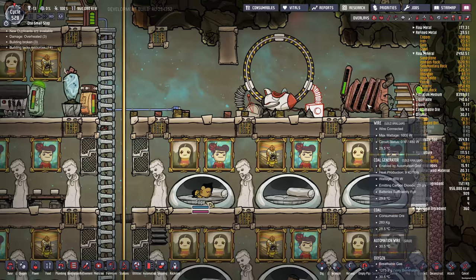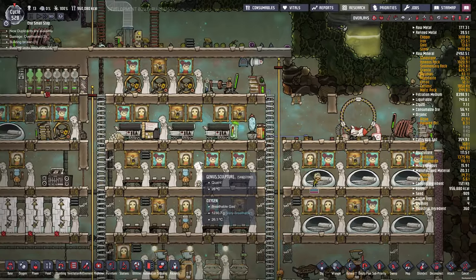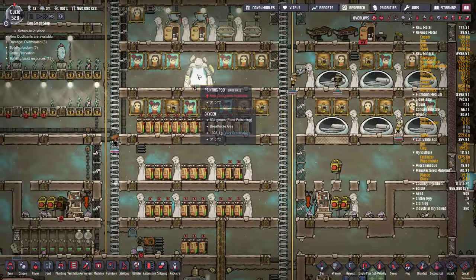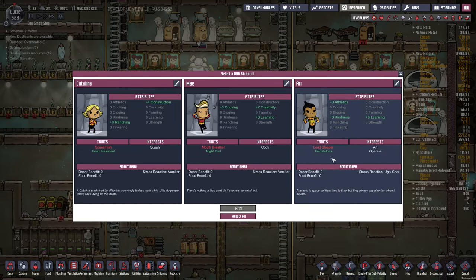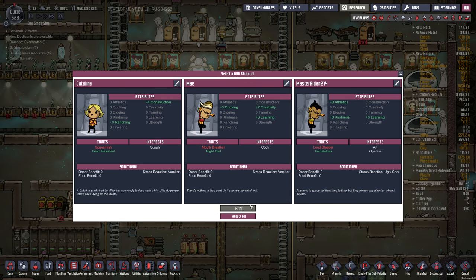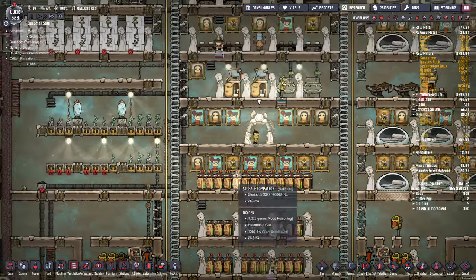I probably should give it another coal generator to work with, but it should be fine. There's one other thing — we should take on this new dupe. We've got enough food. Loud sleeper, mouth breather — loud sleepers are fine at this point because we've got big beds. Squeamish. Let's go with loud sleeper. Welcome — oh, and I just canceled it. Arrgh. Oh, I remember the name. Good.